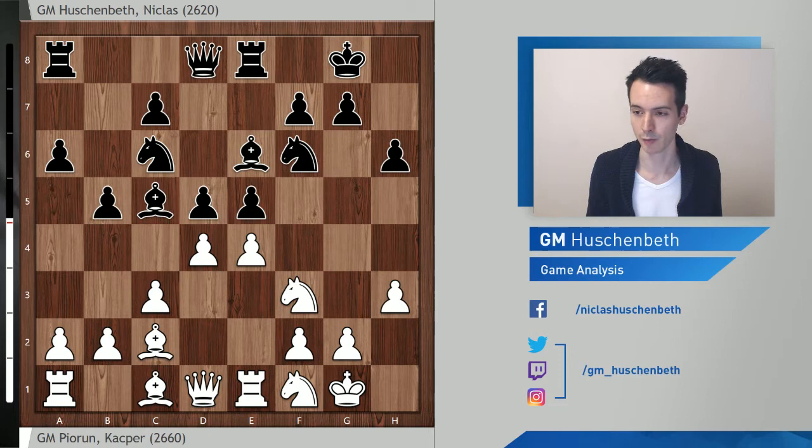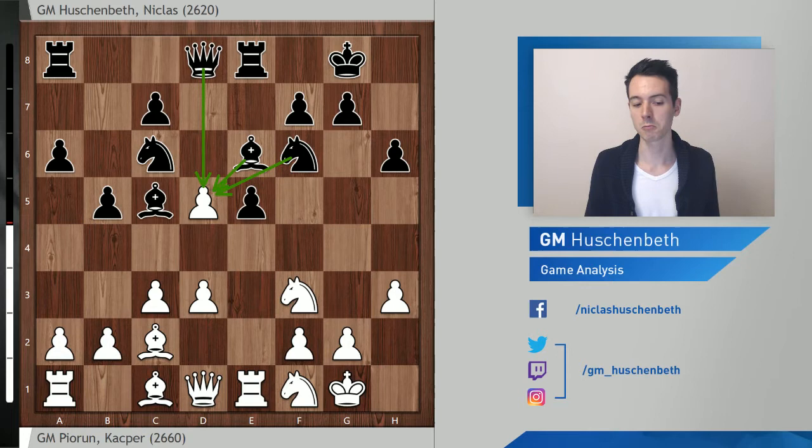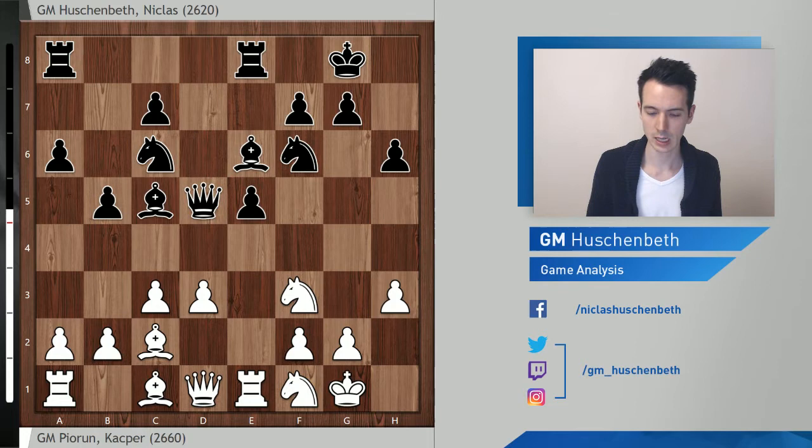Here I thought I was first with d5, but white could have played d4, which would have promised an advantage. My opponent missed this chance. The problem with my move order was that my bishop is still on c5 and gets hit by the pawn — that's why this works. My opponent missed this and took on d5. I had a luxury choice: all three recaptures — knight, bishop, or queen — looked fine. In the end I settled on queen takes d5.